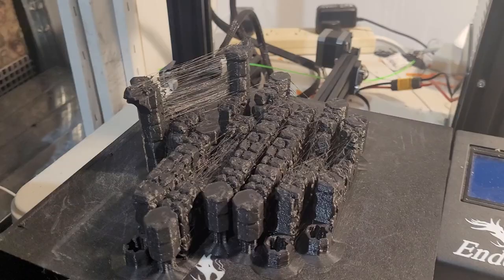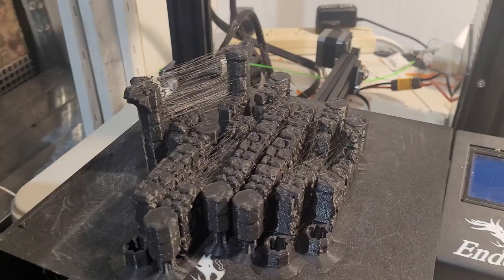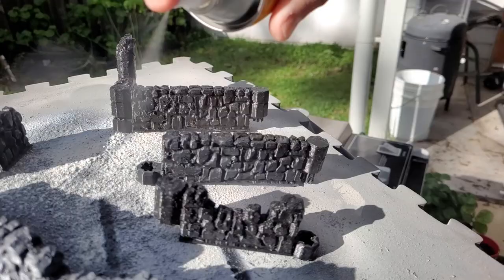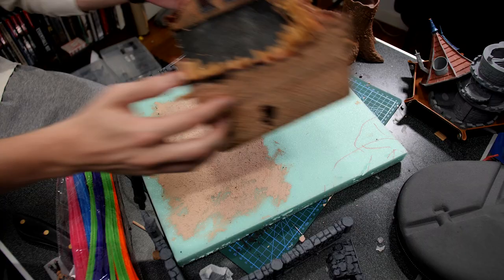While that was drying off, I printed off some stone walls that are available for free on Thingiverse — a little bit easier than carving them from foam. I hit these all with a grey primer quickly from above just to give them a zenithal style highlight, and this was enough for my purposes.